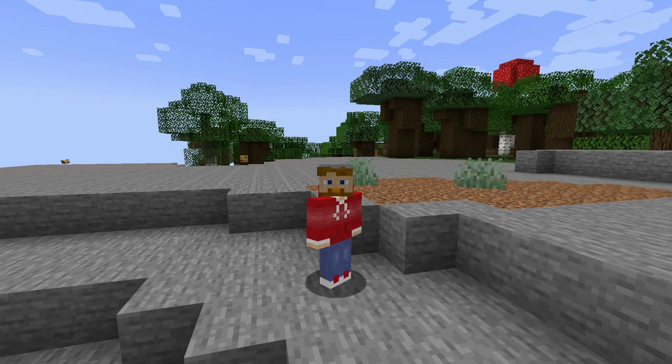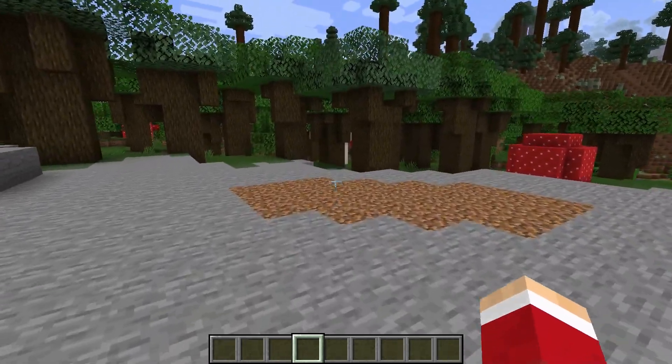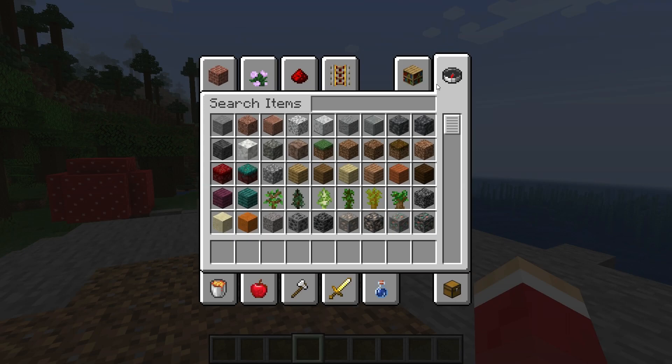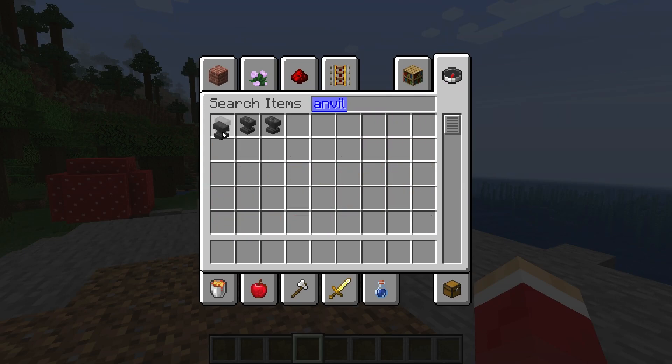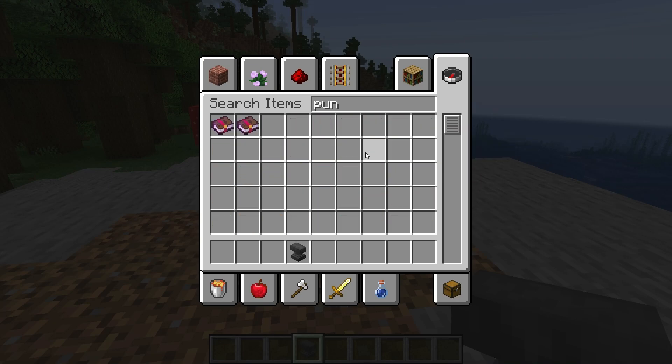What does the punch enchantment do in Minecraft? We're going to answer that. So to first show you what it does and tell you what it does, I'm going to place down an anvil. I just need to get punch so you can see this at work.